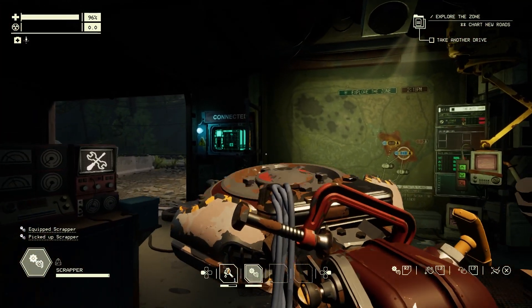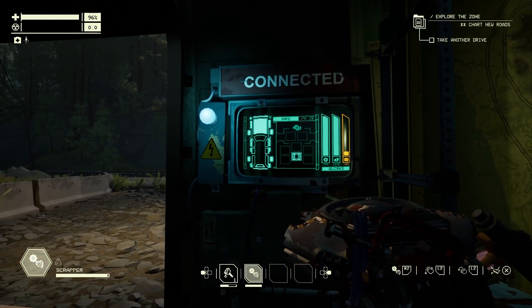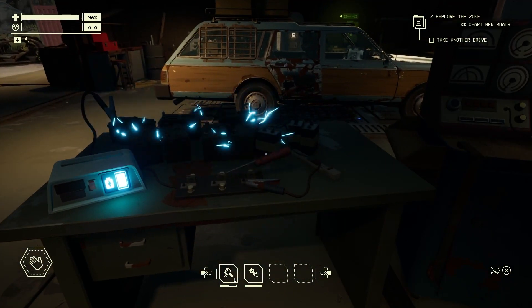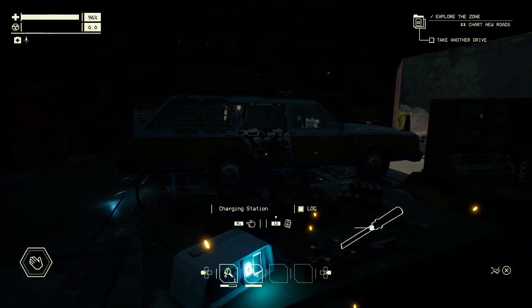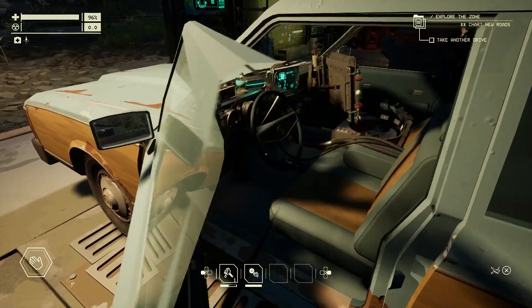One last status check before we get behind the wheel. Looks like our battery's a little bit low, and we don't know exactly how long we'll be out in the zone, so we should take care of that. So let's flip the switch and hit the road. If we do get caught with no charge remaining, the car will still start, but no headlights at night is a recipe for disaster.